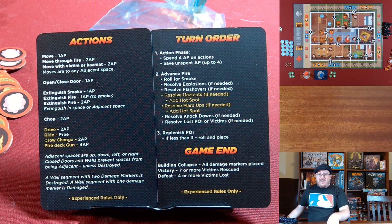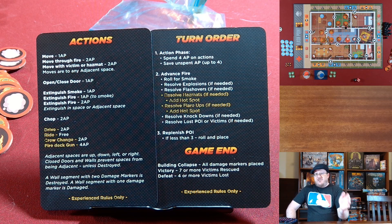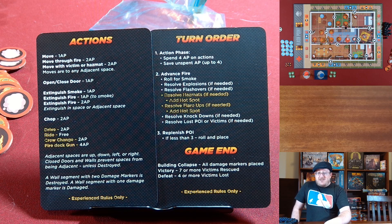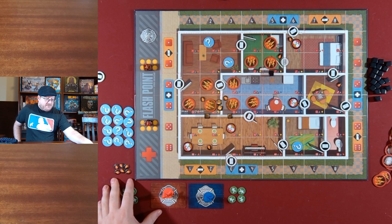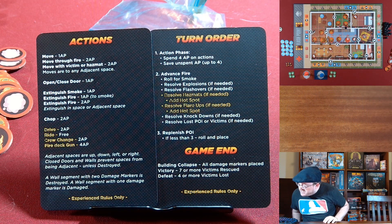After each firefighter has done their set of actions, we do the fire phase, where we roll the two dice, and whatever space it lands on — if there's nothing there, you put smoke in that space. If there's already fire on that space, you get an explosion. If there is a hotspot on that space, you keep rolling, kind of like doubles in Monopoly, except the third time you don't go to jail — you just keep getting more fire. After you've landed on something that isn't a hotspot, you add one of these extra hotspot markers onto the board. For the veteran difficulty level, you can have up to six more hotspots show up during the game.